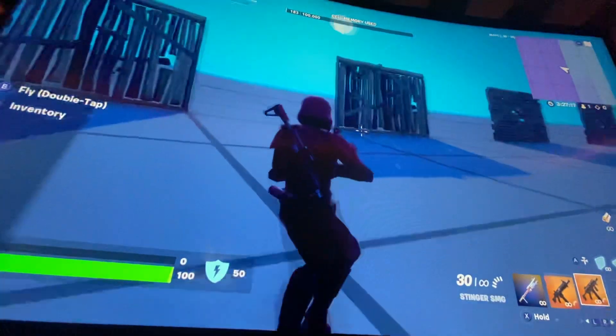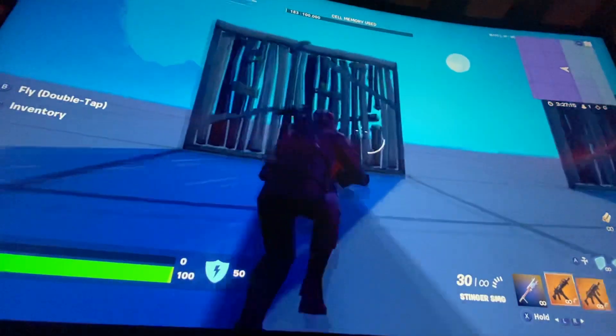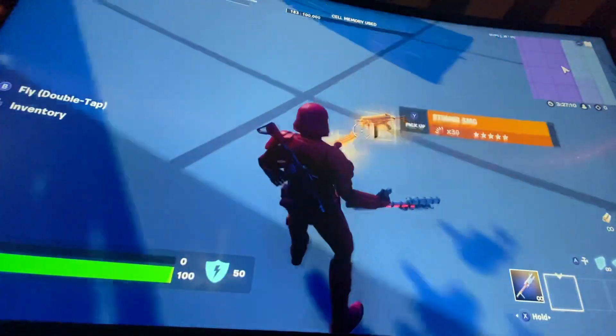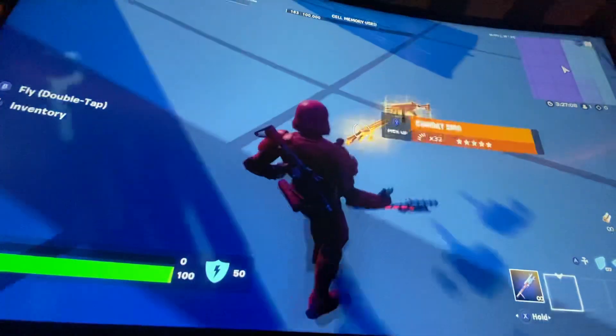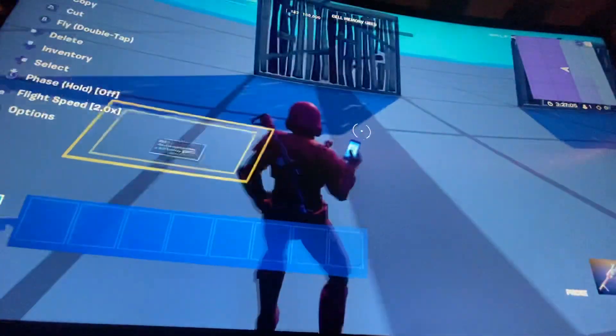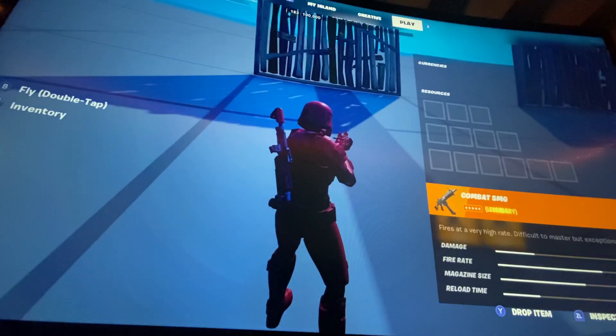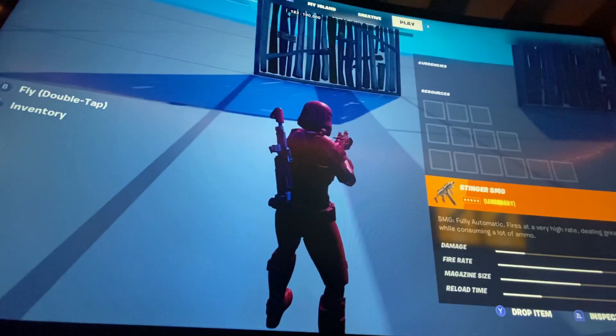What's up guys, so we are going to be testing the Gold Combat versus the Gold Stinger — which one do you guys think is better? The stats: this one has 22 damage, this one has 19.